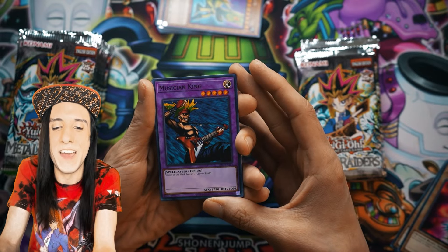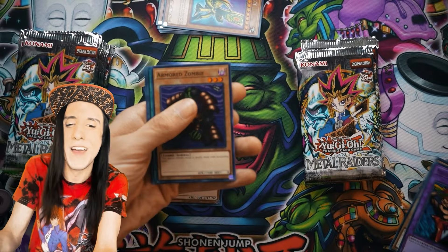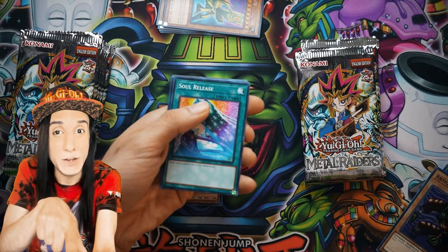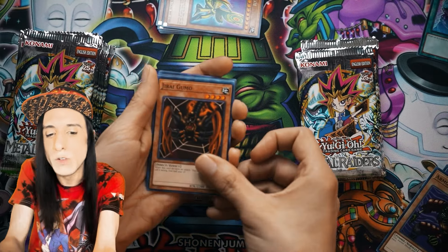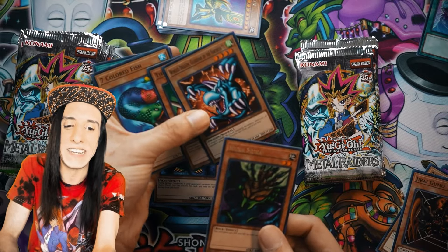Musician King fusing with Witch of the Black Forest and Lady of Faith — you never thought you'd get a Musician King out of that. But we also have Armor Zombie, and Soul Release — this needs to go into a deck right now. It's been pretty decent in the current Phantom Nightmare format, so I'm going to set that aside. Jedi Gummo, always fun. Mooka Mooka and nothing but net behind it.